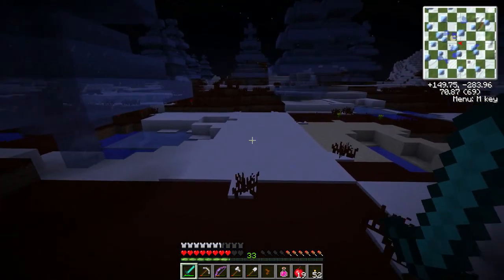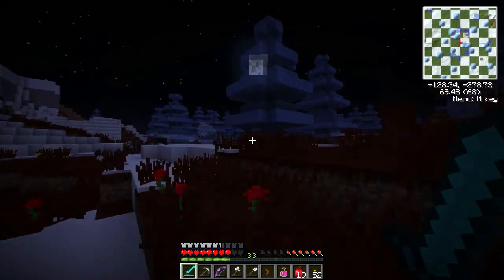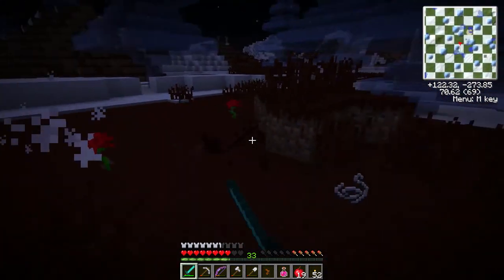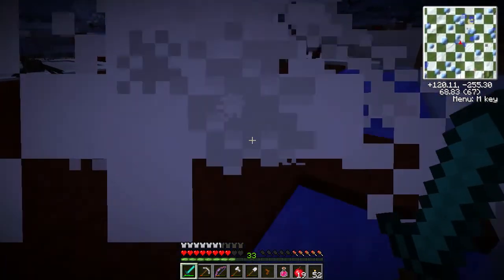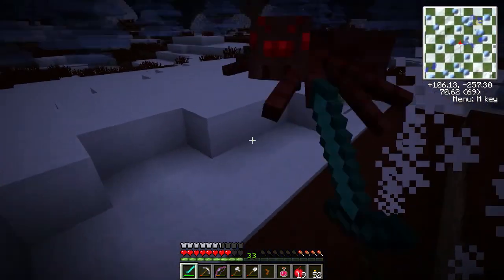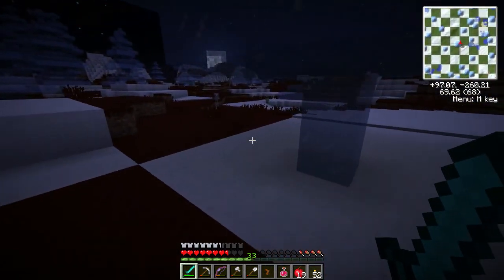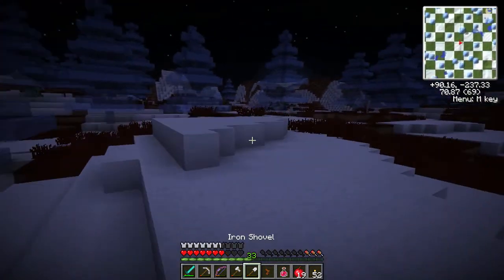It doesn't look too hostile, which is definitely a plus. Oh no — the spiders! It's always spiders. There are cows and I want leather, so I'm going to farm them. Somewhere near the spawn there should be a little stone temple kind of thing — that's what I really want to find. I'm going to wander around and try to hunt for it. I don't know where it is.